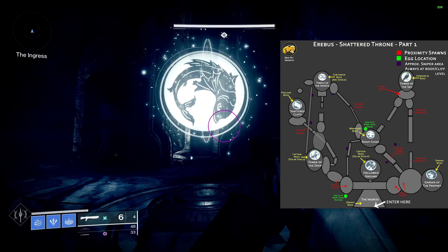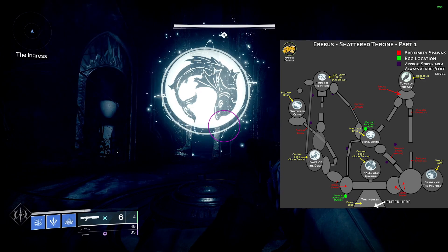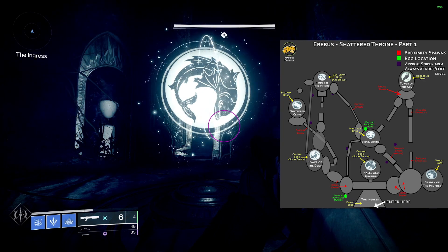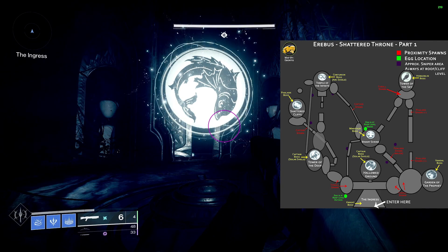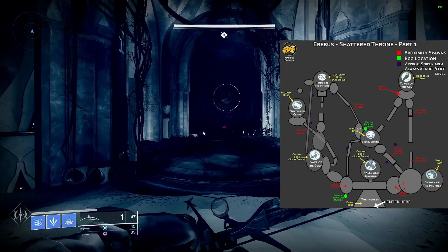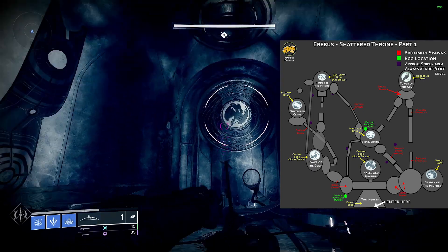You need to head to where that symbol is shown and kill everything there, then kill the ultra or the yellow health bar add that is there. From there, another bright glowing symbol will spawn that will correspond to another part of the map on screen, and that's where you need to go. You need to repeat that until you've cleared all the symbols and you end up back right here. If we enter the door, once you're done, the floor will open up and you can progress on to the next part of Shattered Throne.